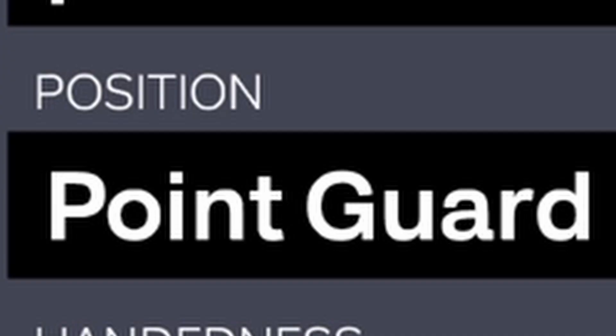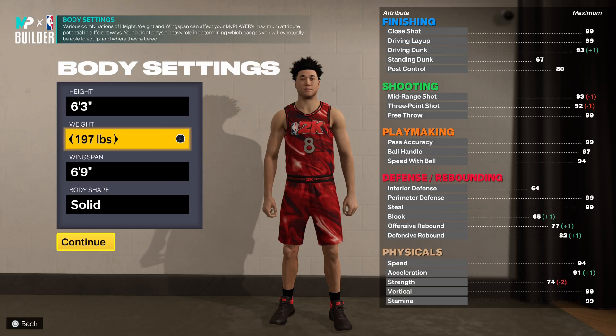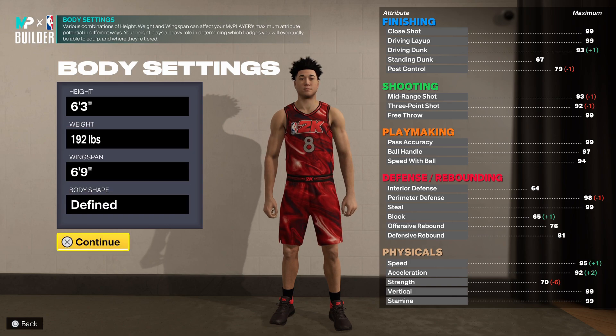For the position, go with point guard. For the body settings, you're going to want to go 6'3", 192 pounds, and 6'9" for the wingspan. Now if you take a little sneak peek at these attributes right here, you can see you can get a 93 driving dunk and a 92 three-point rating.